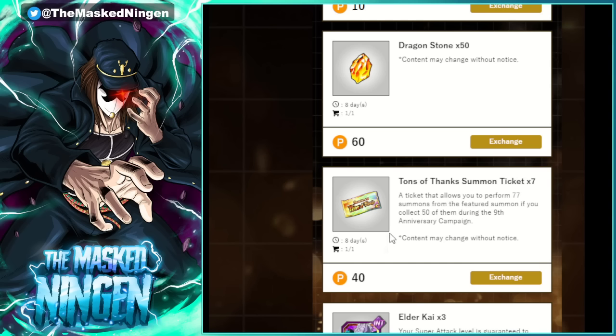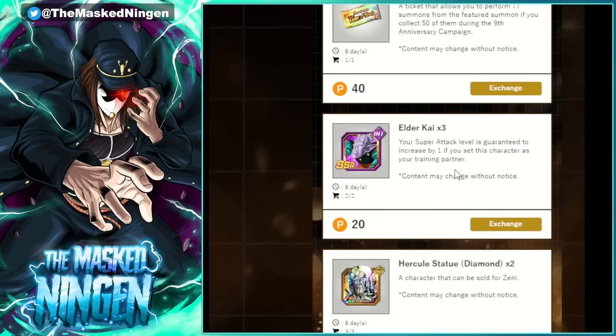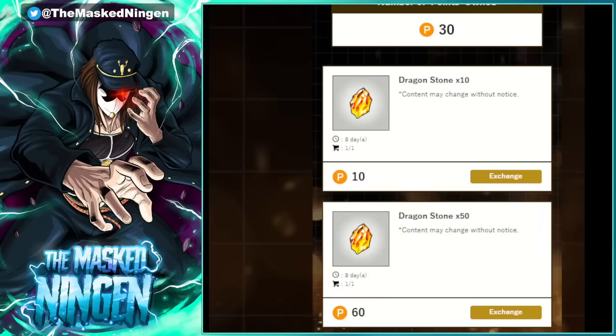This didn't happen on JP, so it'd be very weird if this was a thing on Global and they were locking out basically anyone who doesn't use Twitter from getting these extra 7 tickets. I'm assuming they're just going to be 7 extra ones, which then means they're only going to be useful for singles if you do all of the missions. You can also get 3 Elder Kais for 20 points and 2 Hercule Diamond Statues for 2 points. Obviously the stones are going to be the most important choice, as you can get 30 points in one day just from liking the posts, even if yours don't get any likes themselves.